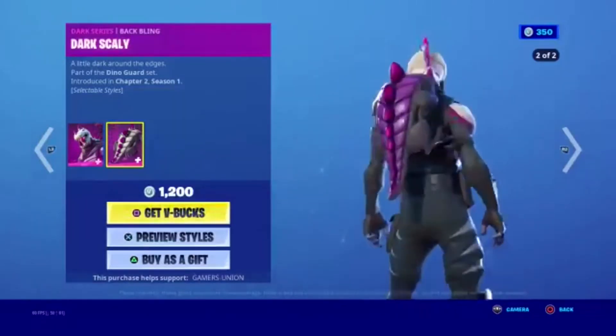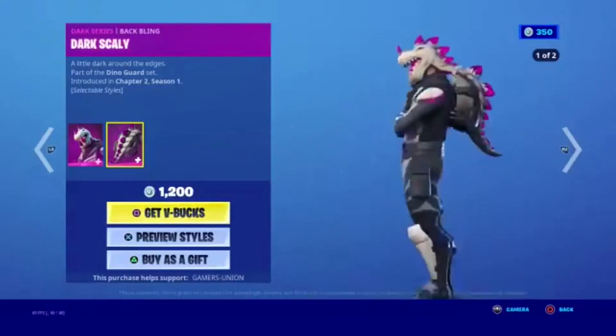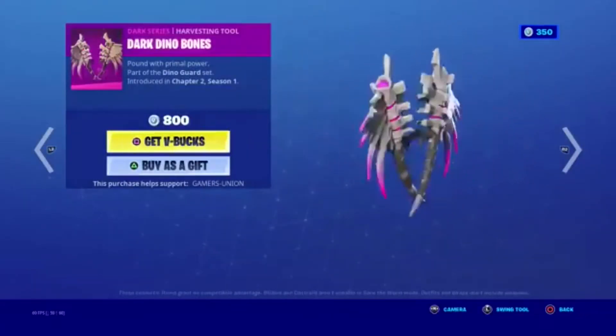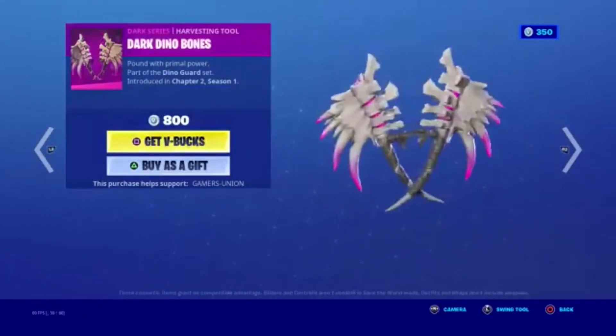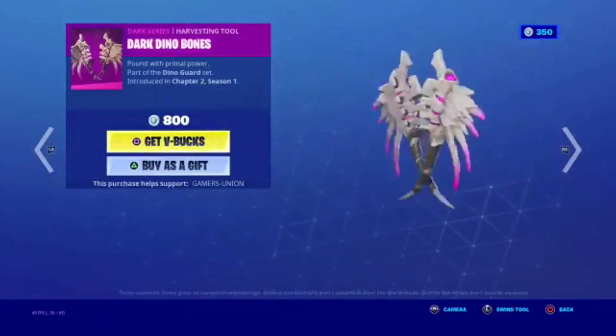Dark Series Blackwing — Dark Scaly, 'A Little Dark Around the Edges,' part of the Dino Guard Set, in the shop since Chapter 2 Season 1. Dark Series — Dark Dino Bones pickaxe, 'Pound with Primal Power,' part of the Dino Guard Set, in the shop since Chapter 2 Season 1 — 800 V-Bucks.